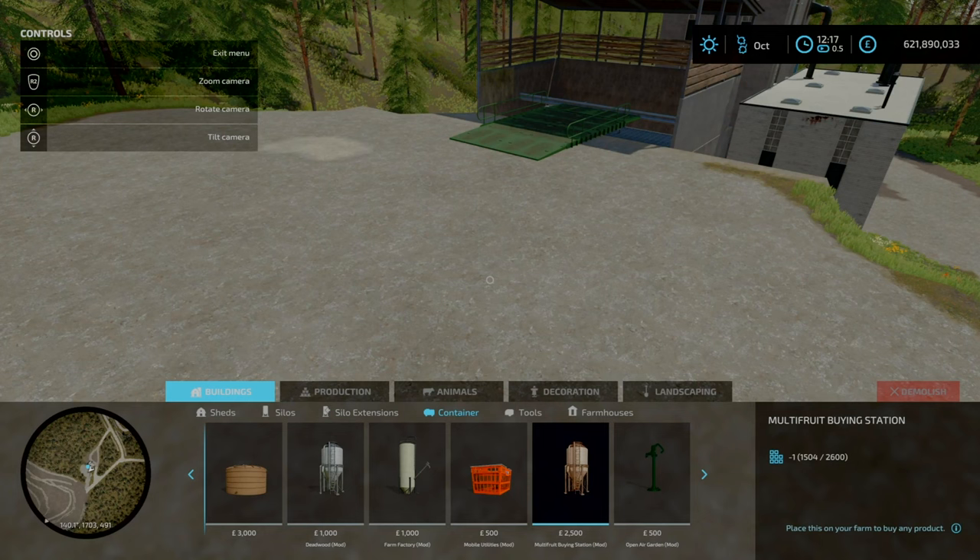Now we're at the BGA — biogas plant — and yeah this is where everything starts opening up a little bit. This costs 1.18 million to purchase. This is a 500 kilowatt biogas plant. With this you can do many things — for example, with methane you can distribute that to other productions that require it.